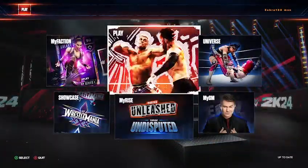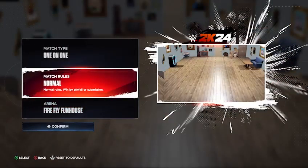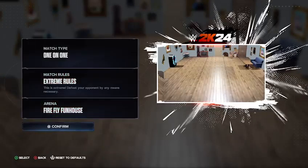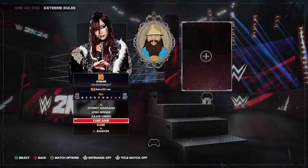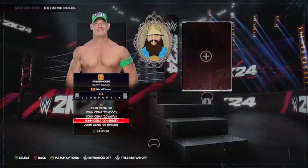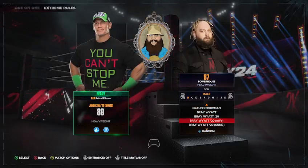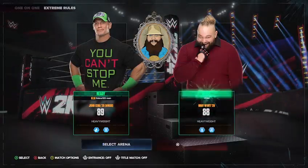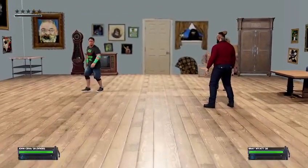Now to make it work, go to Play, go to Arena, and it should be there. Make sure you do Extreme Rules or whatever you want, then press Confirm. Pick whoever you want — I'll play as John Cena just to show that it's playable, and then I'm going to use Bray Wyatt of course. Press Accept.